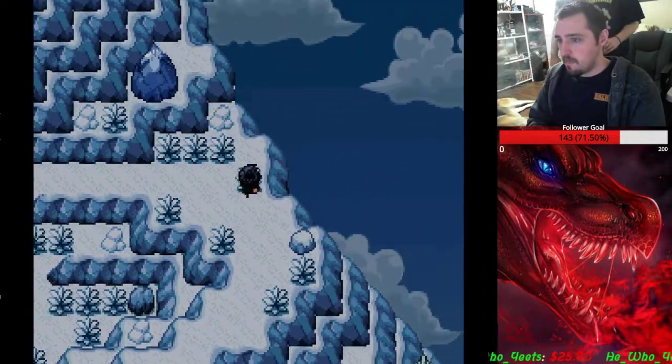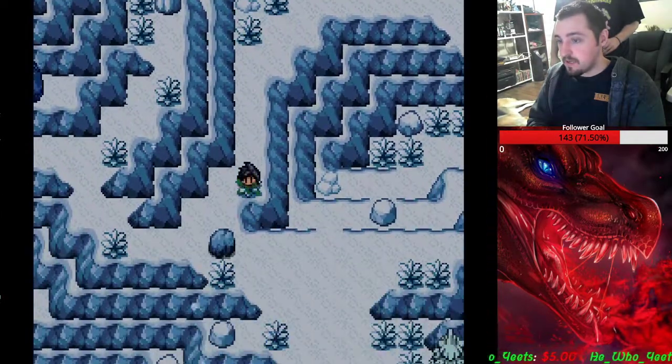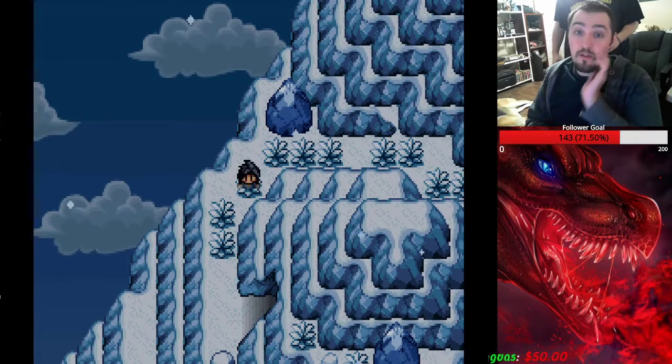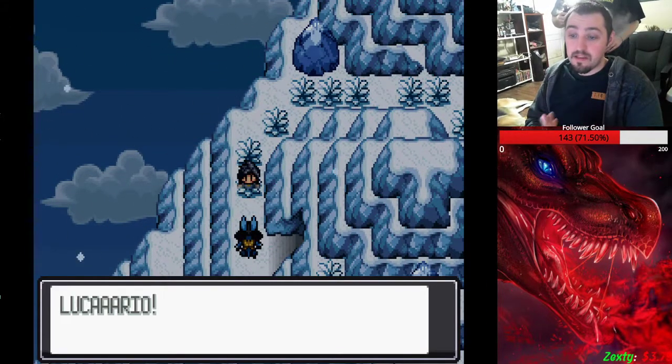Go around this way — don't go in this little cave entrance right here, just run past it, go down, come up back around, and then right here is where the Lucario event is going to be. You just have to go through and defeat the Lucario.